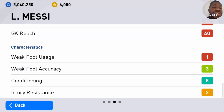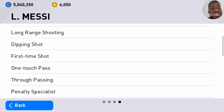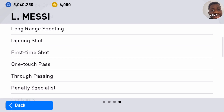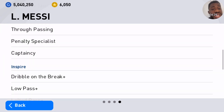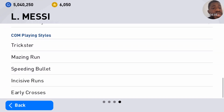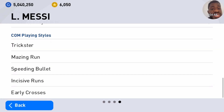Let's check out his skills: double touch, long-range drive, chip shot, long-range shooting — wow, he's got a lot of skills! He doesn't have the Man of the Match skill but we can give him that with a skill token if there's space. His inspire is dribbling on the break plus low pass plus lofted pass plus. He's a creative playmaker, which is very very good. His playing styles are: Trickster, Amazing Run, Speeding Bullet, Incisive Run, and Early Crosses — very very good.